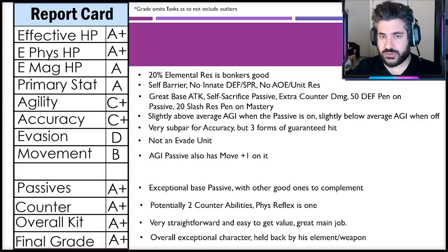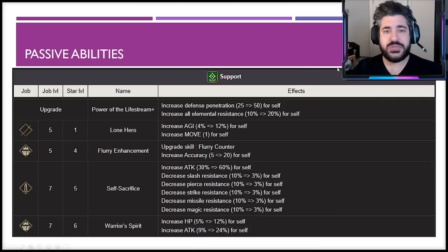Many players are still facing light units like Starlight Elena or Jayden, and Sephiroth will absolutely shut Elena down. Looking at passive abilities: Power of the Lifestream is the one that really puts him at A+ — 50 defense penetration, above the average 40, plus 20 all-element resistance. The second standout passive is either Lone Hero — the agility passive with move plus one — or Self-Sacrifice, which adds 300 to 350 extra attack stat. The negative three percent resistances from Self-Sacrifice aren't very material, so it's safe to equip.